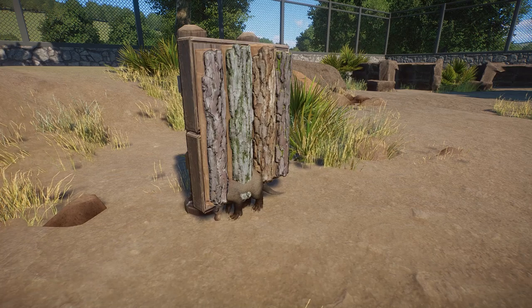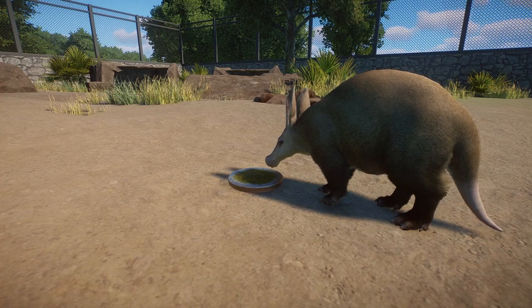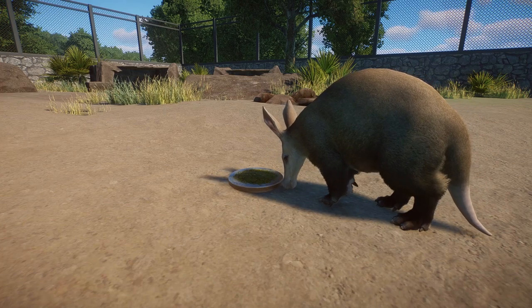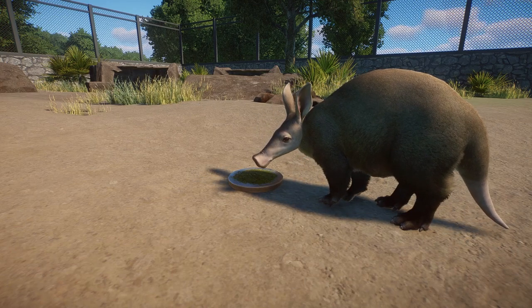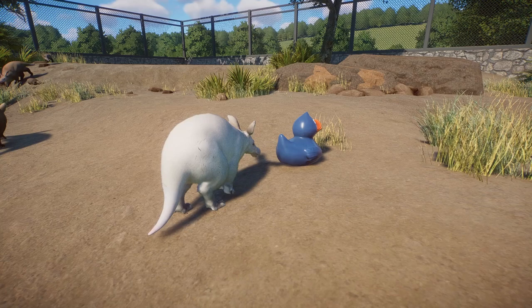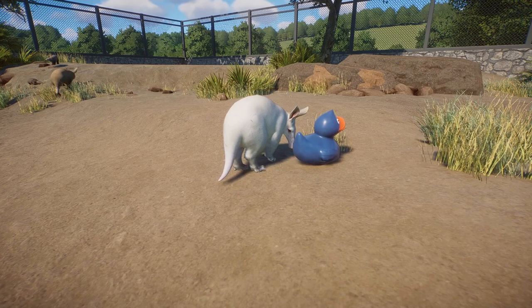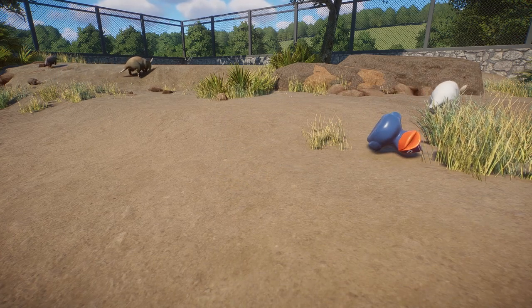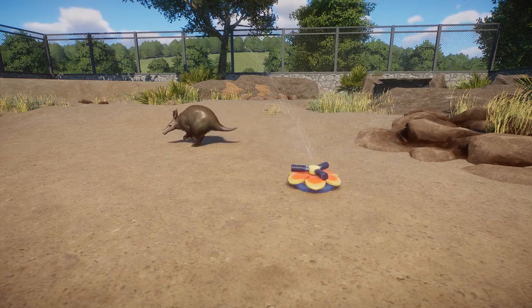Then we move on to a couple not-so-exciting things. Honestly most of the enrichment items they just kind of walk up to them, scratch the ground, and that's basically it. The animation with the scent marker is the same as with the duck - he scratches and then runs by and pushes it to the side. Same thing with the sprinkler and the ball and the foraging barrel. With the sprinkler he's just kind of standing in it, doesn't really do anything special, and then runs away.